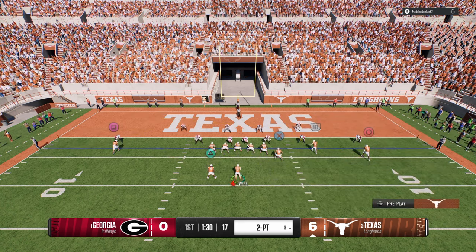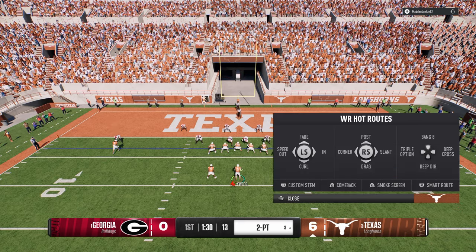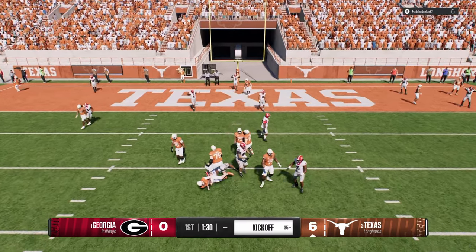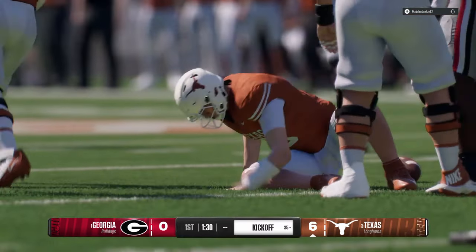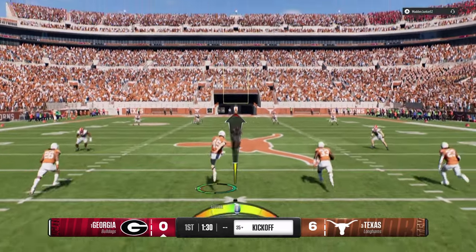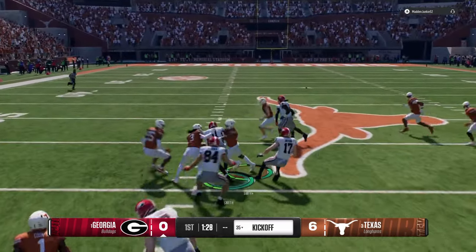You have this nice running back route - a lot of times your tight end is going to be open. It's super good as a two-point play and you can run the ball out of it. They don't have a lot of under-center stuff in this playbook but you do have that stack formation which is really good. Running double mug - I think double mug is probably the best defense, but the six-man out of double mug just doesn't feel as good.